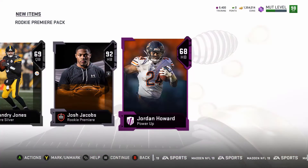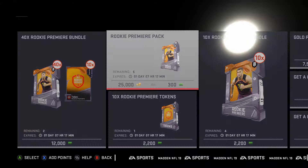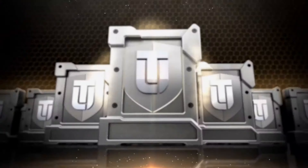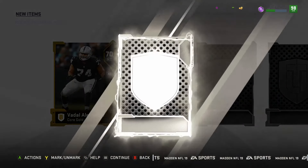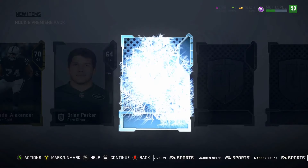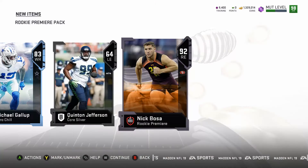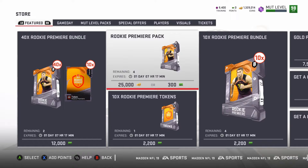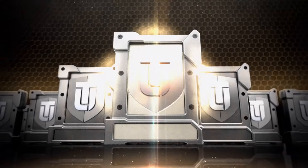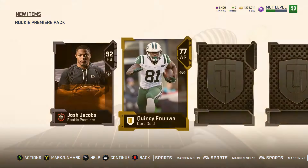Power up Jordan Howard — that's funny, that's the coin card we got. Guessing we're lacking on Jordan Howard cards right now since they abandoned this game two months ago it seems like. I don't know exactly what they're thinking. I guess they're putting their money on Madden 20 being quite good, which I think after playing the beta I would agree — it's probably going to be a pretty damn good game. I'm looking forward to it.